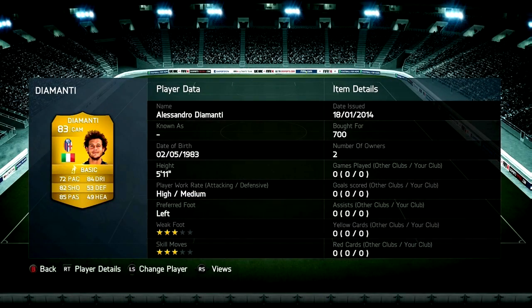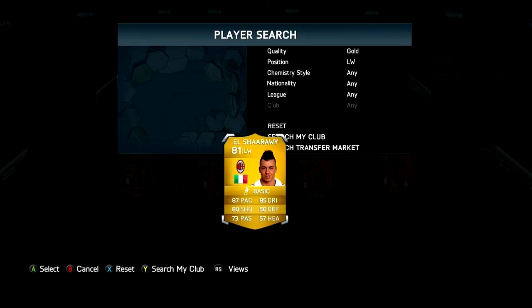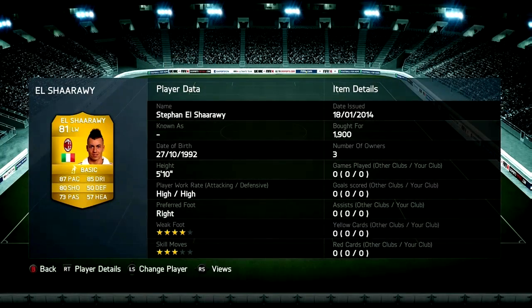In the CAM position we've got Diamanti. He's a good long shot, cost me 700 coins, very good passer, very good at shooting, and he's amazing.